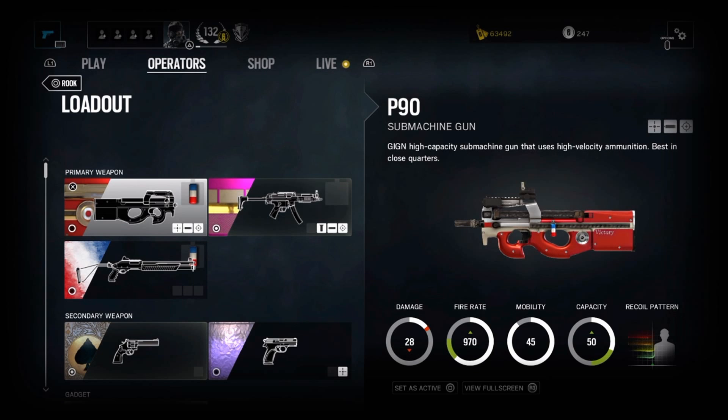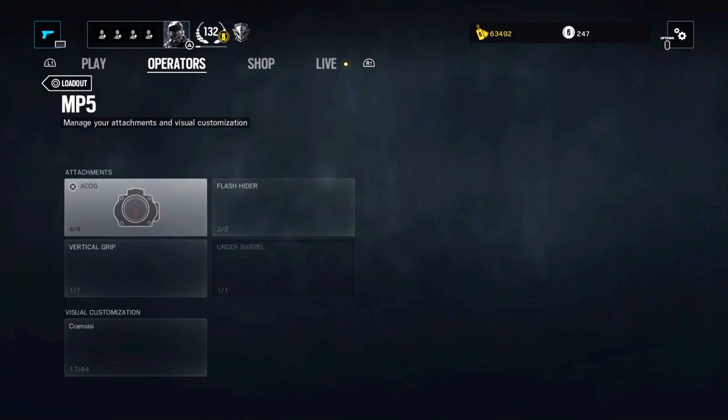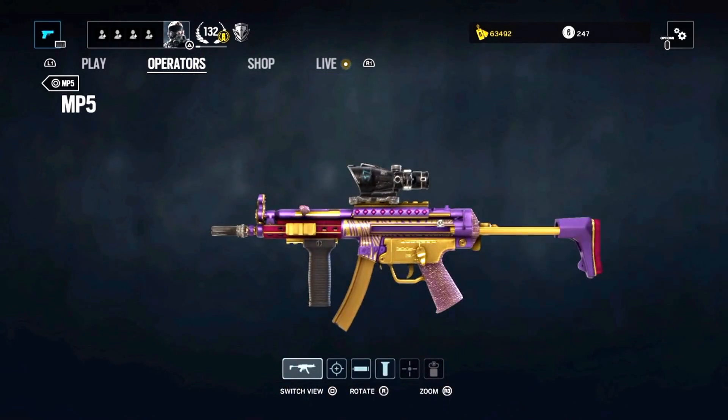Rook can choose between three primary weapons: the MP5 and P90 SMGs, and the SG CQB shotgun. I personally only use the MP5, but it's only because of my playstyle. I find the shotgun too slow and weak, and the P90 extremely poor for longer range. I'm sure there are players who can do wonders with these guns, but personally I just don't like how they perform.